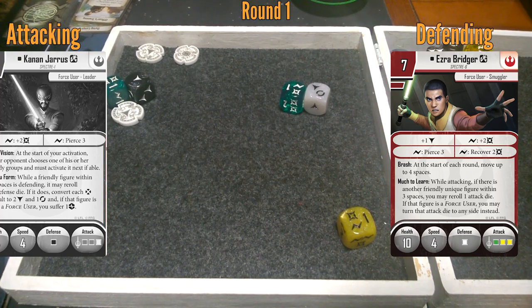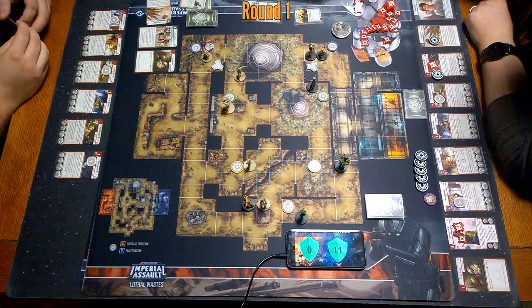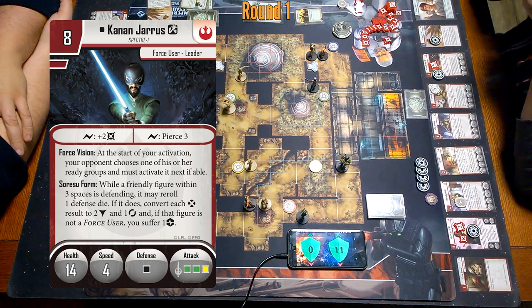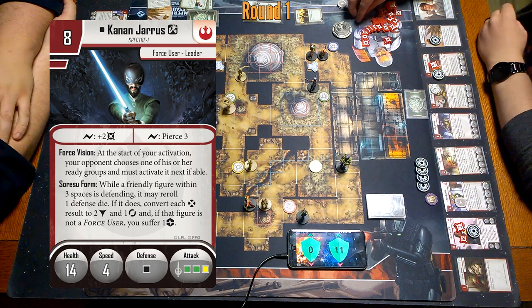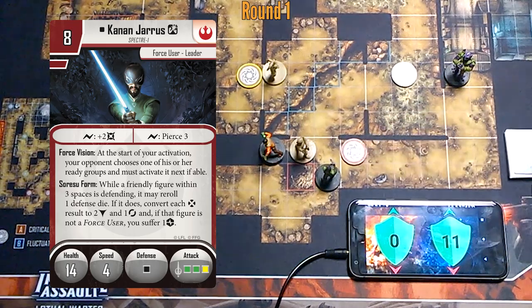Puts Ezra at five out of ten already. Should've shot Ezra — Ezra's out of his block tokens already. I'll go Kanan. With Force Vision at the start of activation, your opponent chooses one of his or her ready groups, and that one goes next. I guess I'll go Kanan next — I forgot he hasn't gone, so okay. My Kanan is going to go one, two. Swing at your Kanan.